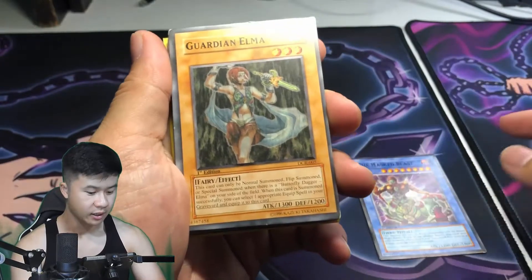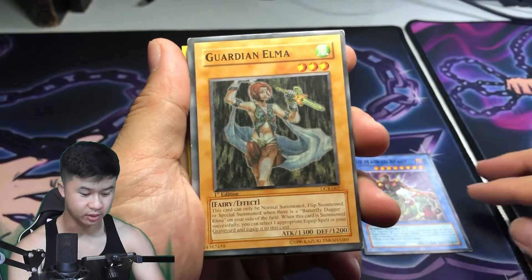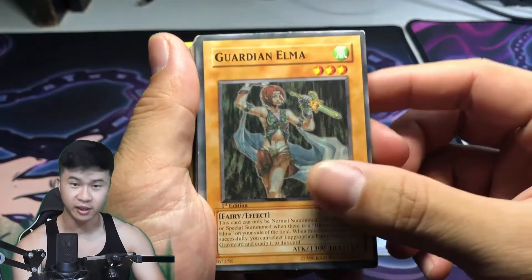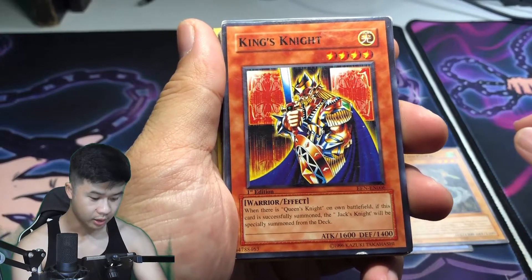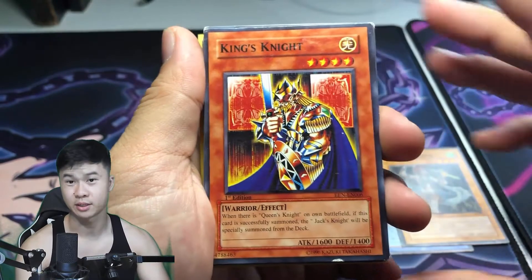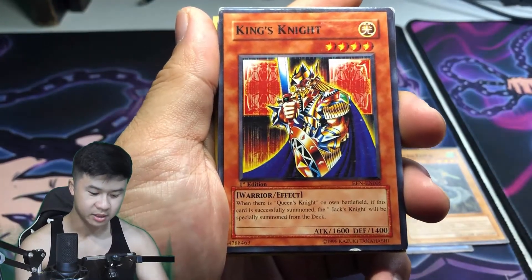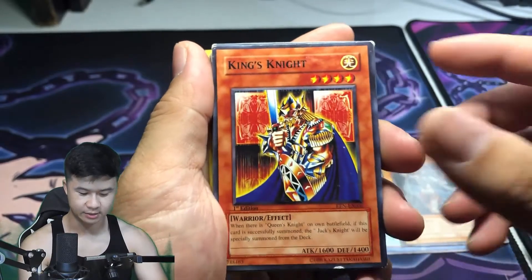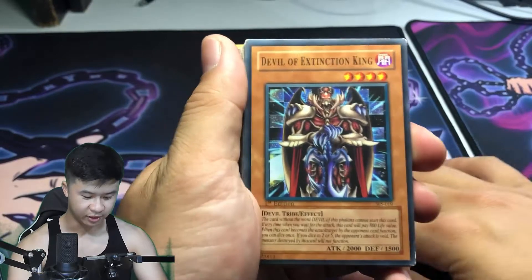The effect looks decent on some of these — both are first edition fakes. King's Knight — this is where it starts to get a little janky with the grammar: 'when there's a Queen's Knight on own battlefield, if this card is successfully summoned the Jack's Knight will be special specially summoned from the deck.' That's what King's Knight does.